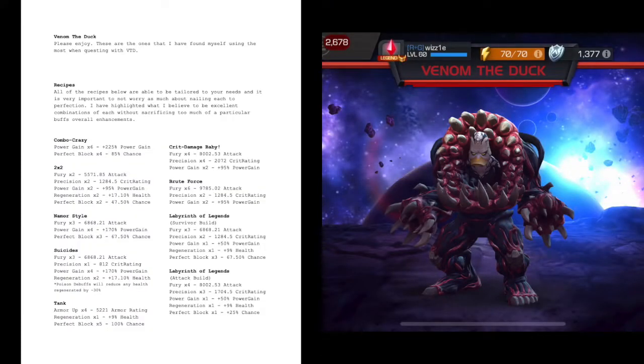The first recipe I want to share is one I call Combo Crazy, and it is a mixture of just two buffs: perfect block and power gain. Power gain times six gives you plus 225% overall power gain rate whenever you hit — that is nuts. Perfect block chance is 85%. There are four perfect blocks here specifically so you have enough time to chain in three hits — a medium, light, medium — and then do a full five-hit combo right after. This one is built for you to start a fight with the buffs ready to go.